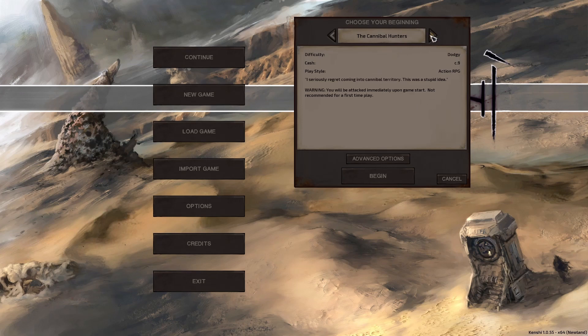So I absolutely love this game. We are going to be playing as the Hive Exile as our game start. There's a bunch of great game starts in vanilla, which is what we'll be playing with. We're not going to do any mods this playthrough. The Hive Exile is kind of an interesting start — I haven't really done a full playthrough of it, but I've always wanted to try it.